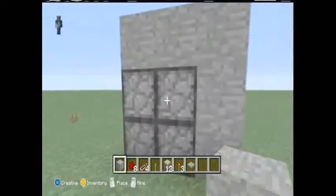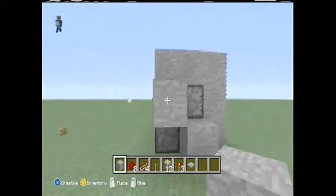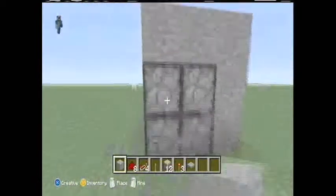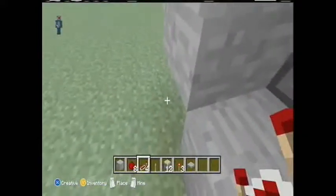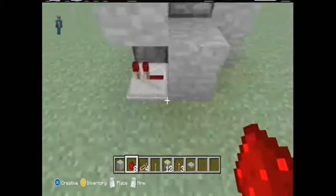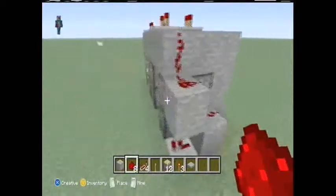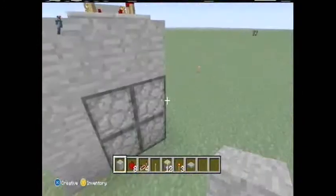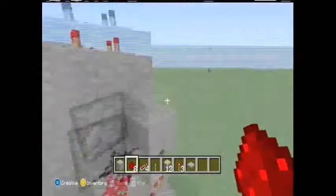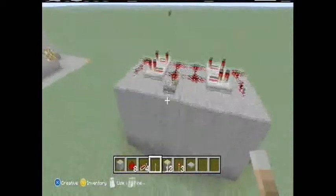Then you go on the side and place two blocks — you can have it like that or like that, but I personally prefer it like this as it is easier to hide the redstone later. Place a repeater right there — you have to remember to do that, otherwise it will not work. Place your two redstone right there. Come on over here and do the same thing. And you're done if you don't like complicated things.